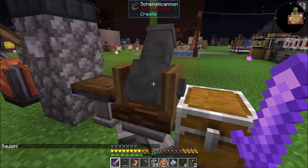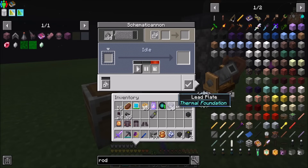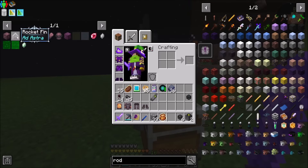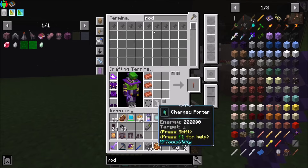Schematic — oh right, I need to position it. And then while that's working, we're going to need four light and three heavy engineering blocks.